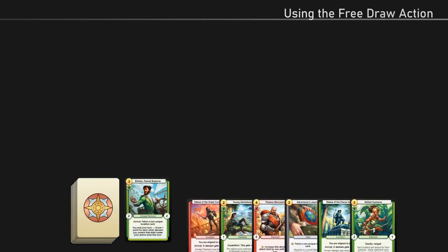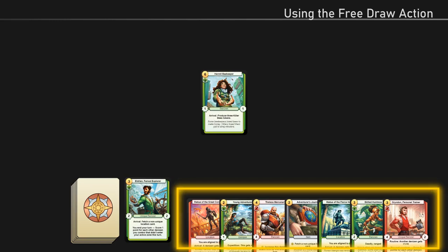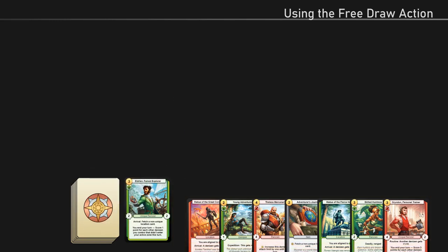Using the free draw action: once each turn, you may use the free draw action to draw a card from your deck. Keep in mind that your hand is considered full if it has seven cards. If you draw a card while your hand is full, you must place the card back on top of your deck. Because of this, you should only use the free draw action when your hand has six or fewer cards in it.